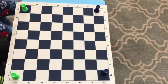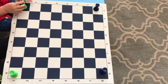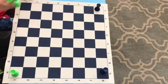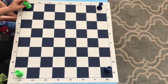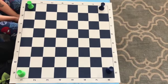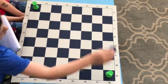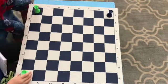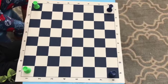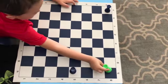Our fourth piece today is the rook. It starts on the edges of the chess board, and you can call them castles because they look like castles. The rooks can go up, down, and sideways — left and right. If it's green's turn, he can come and take this rook. Then it will be blue's turn and he can take this rook. Or if it was black's turn, he could also take this rook. And the rooks cannot jump over pieces. If this rook is here, he has to capture before he goes to the end of the board.